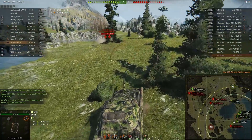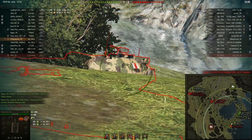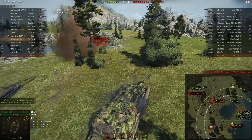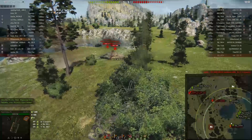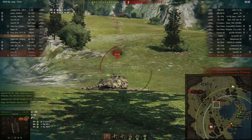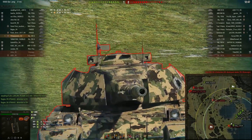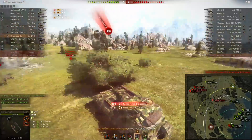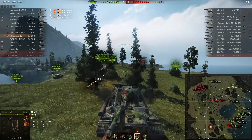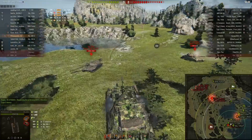Think of the Type 5 Heavy, the Maus, the T-95 before the nerf. It has stupid, fat, ridiculous armor. Its lower plate — the big fat plate right down the middle which you'd think is a weak spot — is not. That plate is 290 millimeters thick. You have to shoot the lower plate of the lower plate to pen it, because that is only 100 millimeters at a ridiculous angle. The commander's cupola has 250 millimeters of armor.